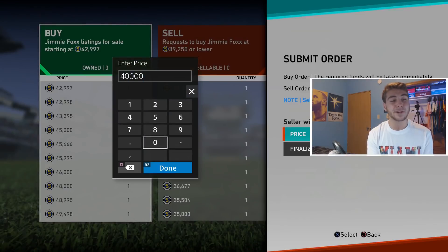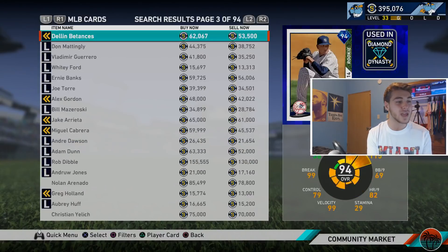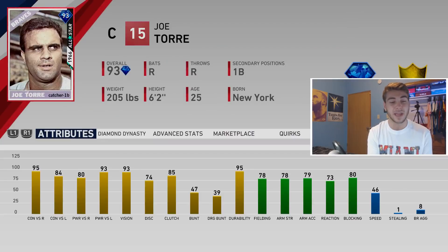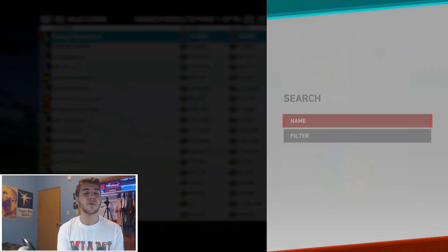Jimmy Foxx is going to have 65 fielding with really good hitting stats - 102/125 contact, 78/85 power, so he's going to absolutely murder lefties, 87 vision and 66 speed behind the plate. I want to at least give him a shot and see what happens, so we're putting a buy order in on him. I'm not too sure how much defense actually matters behind the plate, just because Joe Tory had pretty good defensive catching ratings too - 80 blocking, 78 fielding.